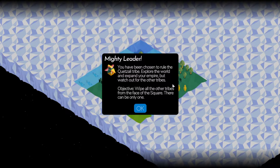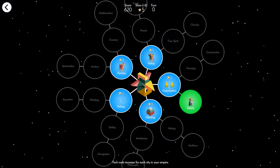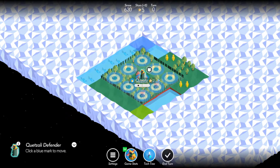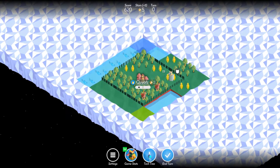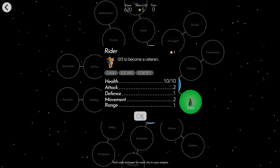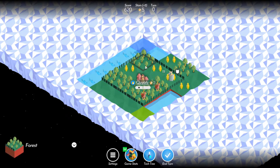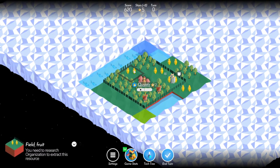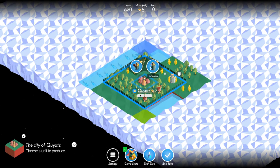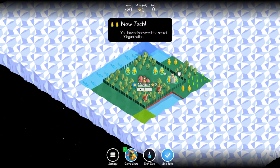We're playing as the Ketzali tribe this time. Yes, there can be only one. As the Ketzali, I start with shields. Tech-wise, hunting and fishing... We've got quite a bit of trees and actually quite a bit of fruit. But military-wise, I can build a warrior. Let's go with that — we'll get our town leveled up pretty fast.